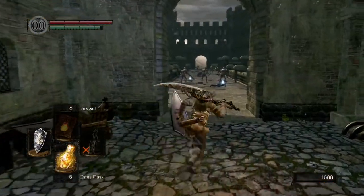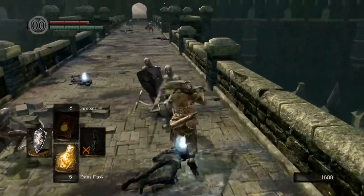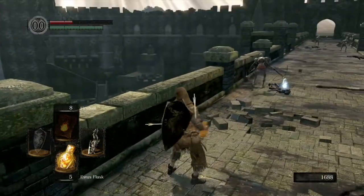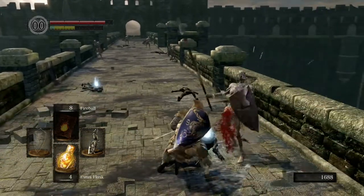There's a bonfire here to rest at if you want. Come back out and loot these corpses — there's a claymore here, not a bad weapon; once upgraded later it's quite good. There's also a soul you can collect.